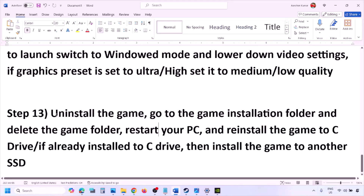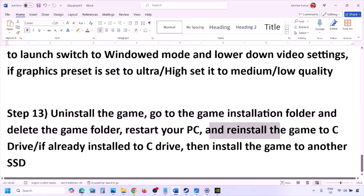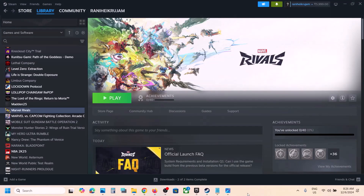The last step is to uninstall and reinstall the game. Go to Steam, right-click the game and click Uninstall. After uninstalling, go to the game installation folder and delete the game folder. Restart your computer, then reinstall the game to the C drive. If the game was already on C drive, try installing it to another SSD and check.